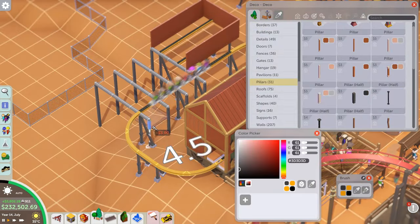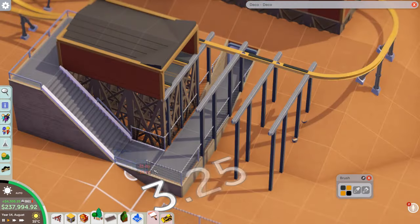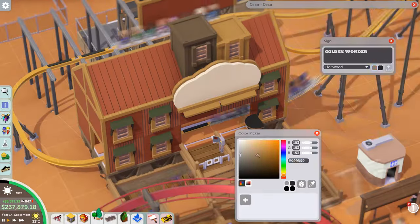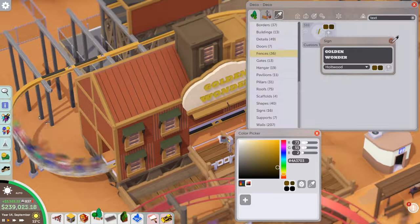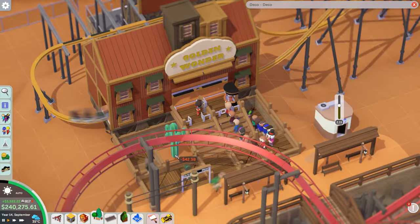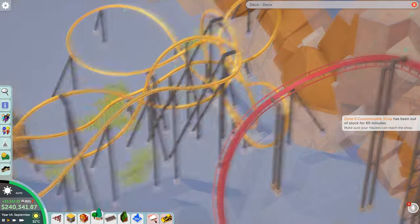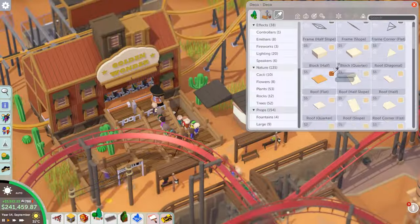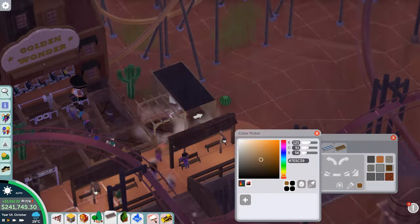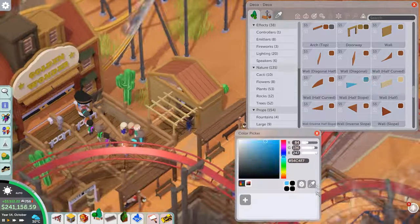Building the maintenance shed for the monorail coaster, keeping it very simple due to terrain height. I actually built a little staircase for maintenance staff that goes into a tunnel to make you believe they can access the coaster. Also using a star symbol in the sign text - found it by Googling star symbols and copying into Parkitect's text field, which actually works. This means you can make different text symbols and little logos - definitely something to use more in future.